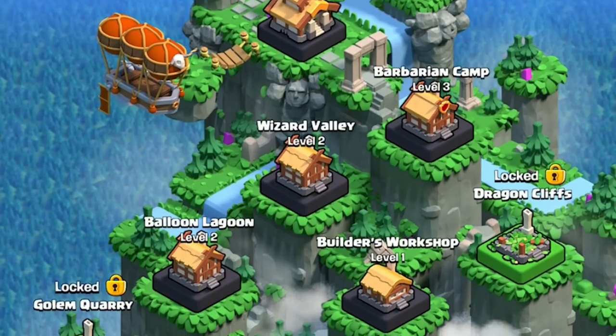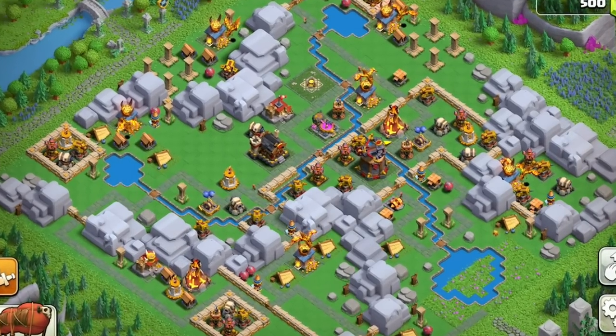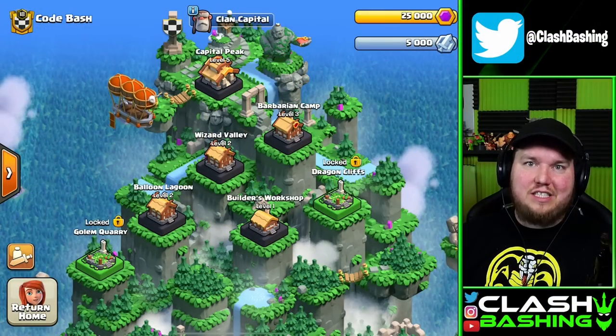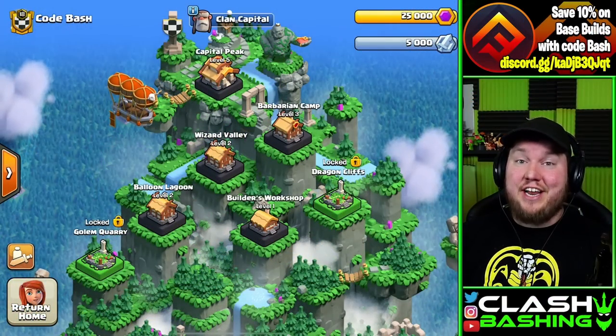Today we're going to continue our journey through the Capitol Hall, unlocking our last two districts: the Dragon Cliffs, which is one of the hardest districts in the Clan Capital, and the Golem Quarry, which unlocks the brand new Mountain Golem. We're going to see it live in action here today.